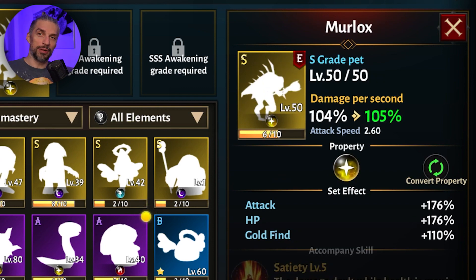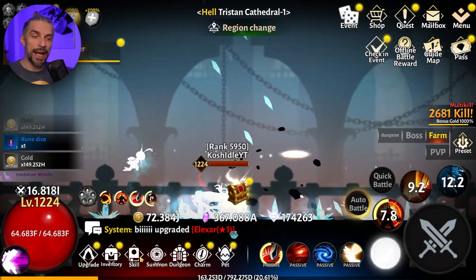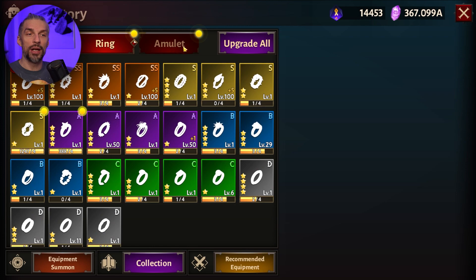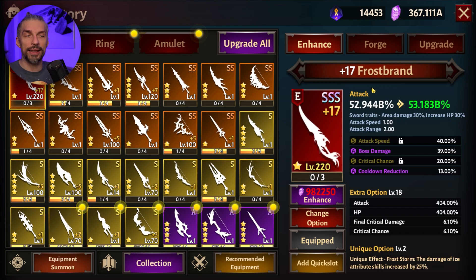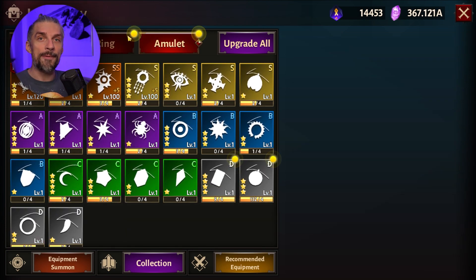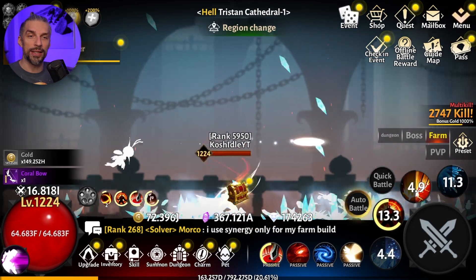By the time you reach SS awakening, you want to already have SSS weapon, ring, and amulet from quests and progression rewards — you should be able to get them no problem. I already got the sword and other things should come soon. If you get them by the time you reach SSS, great; if not, don't worry too much. You don't really want to spend diamonds summoning weapons at this point — it's not efficient.